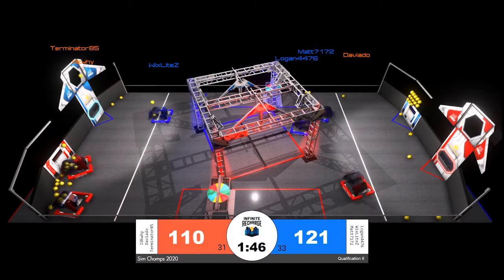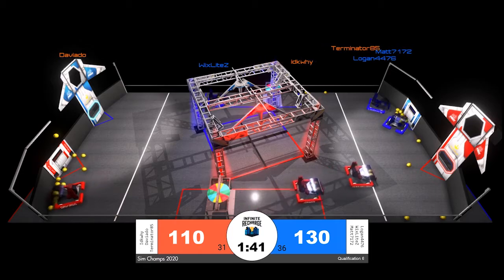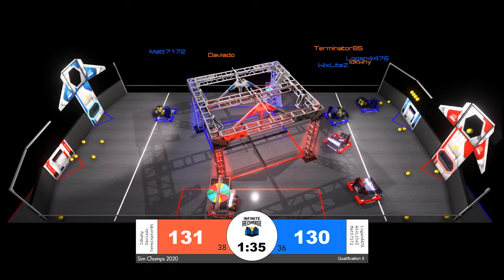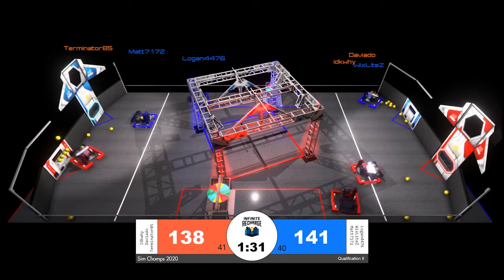Deviato in red is working now on catching up to the blue alliance, but their alliance partners down on the opposite end of the field now have robots filled to the brim with power cells. The red alliance here has a chance to score a few more points while the blue alliance is occupied collecting power cells from the playing field floor.